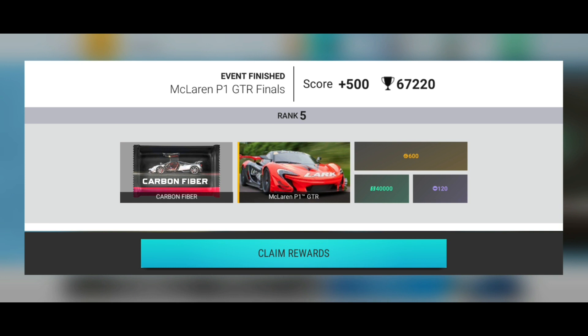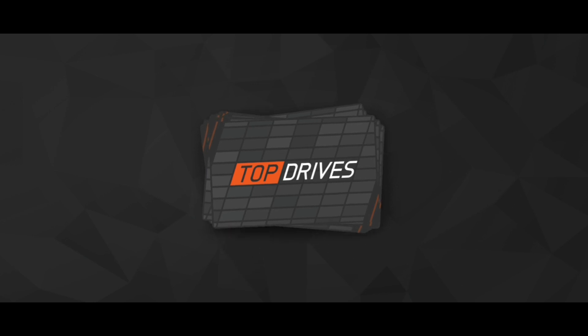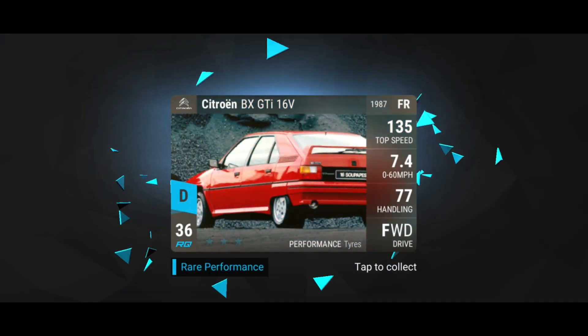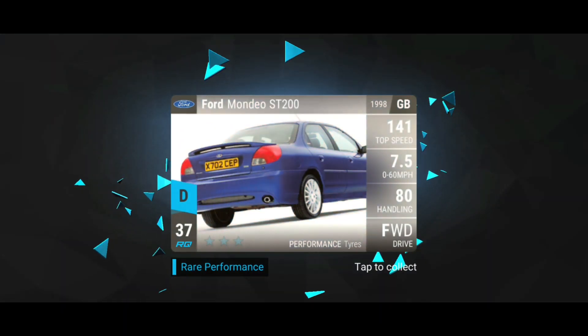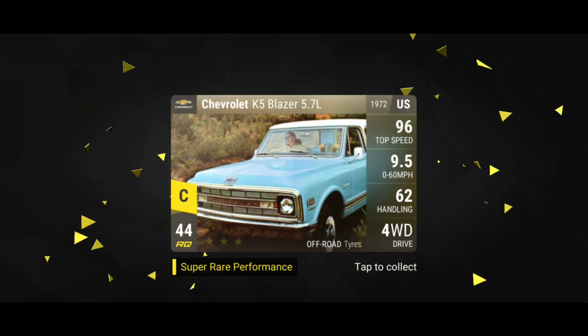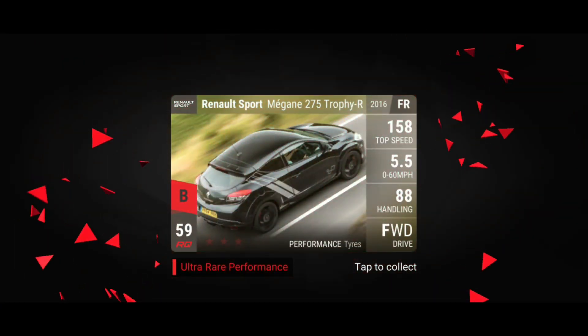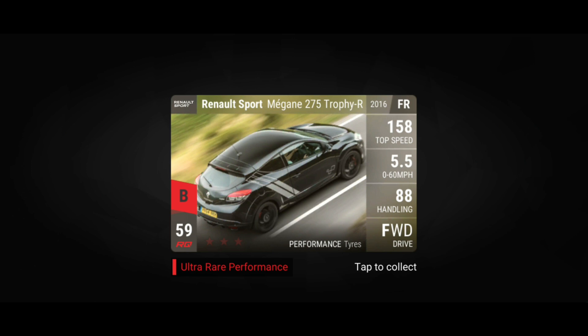We're just gonna enjoy this moment when we open this pack and just let go. Maybe we can get something interesting from our carbon fiber as well — what about another legendary? Super rare here. Now you wanna see our P1 GTR, right — come on. That's actually not bad. I need a second one — my first one is 969, a 699 one definitely is helpful here. I will take that, that's actually great.